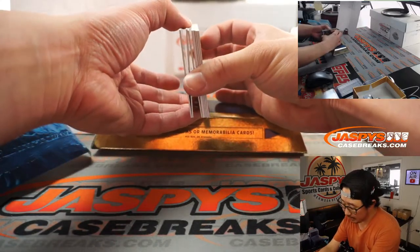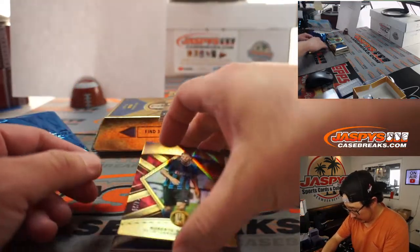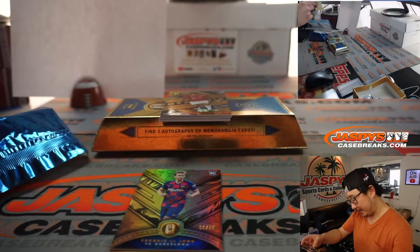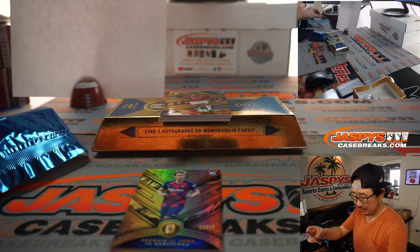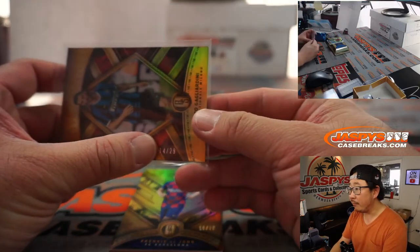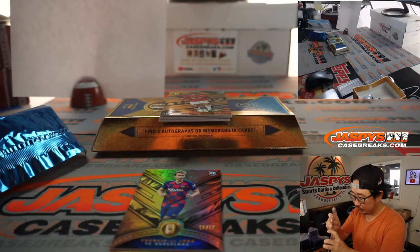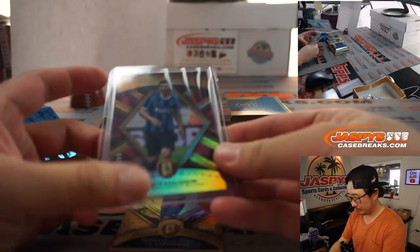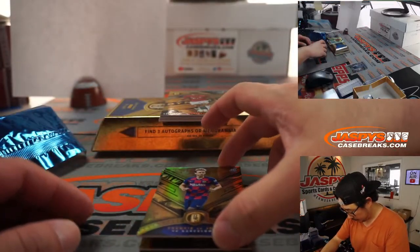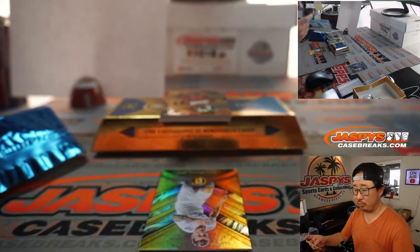Should be a couple of base cards — three base cards on the bottom. We got Roberto Gagliardini, 14 out of 29, goes to number four, that'll be for Jason. We got Frankie de Jong, 10 out of 79, going to zero — Jason with zero.